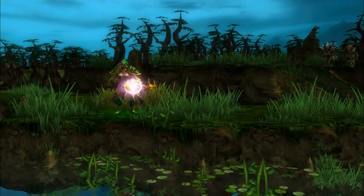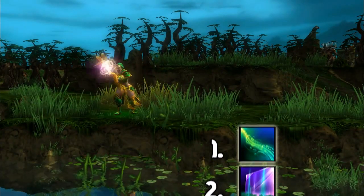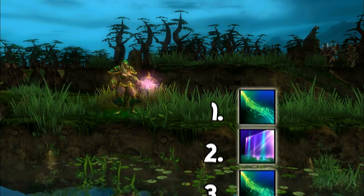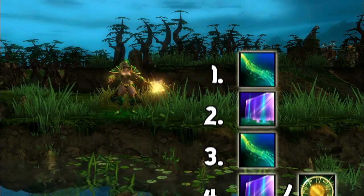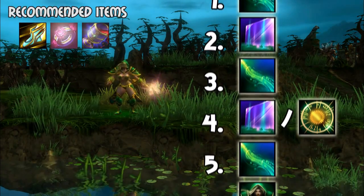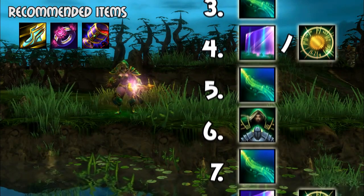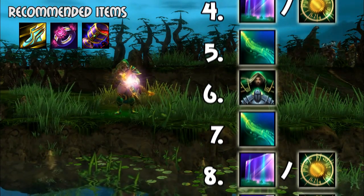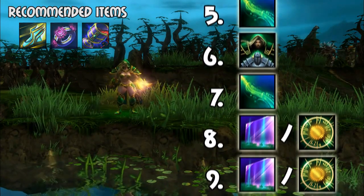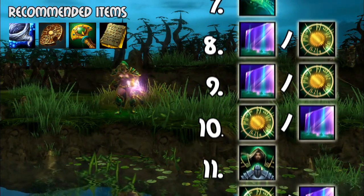As a general support build for Empath, you should max out her first skill, Essence Link, immediately, since it's her only disable and main source of damage output. For Illusory Veil, the casting range and length of the actual wall stays the same at all levels, so I would suggest getting one rank of it and going for the health regeneration aura to better assist your team. Train your ultimate as soon as possible, and after maxing out her global aura, put the rest of the points into her wall and stats.